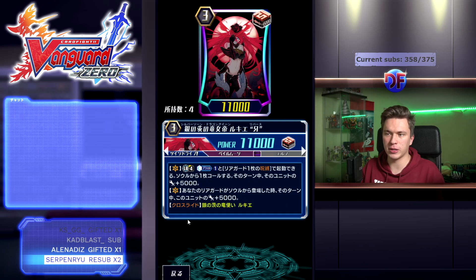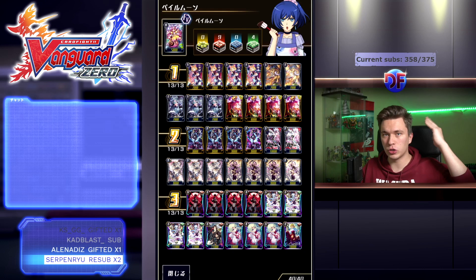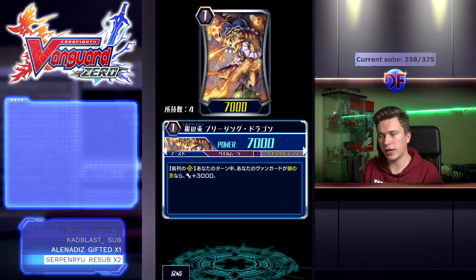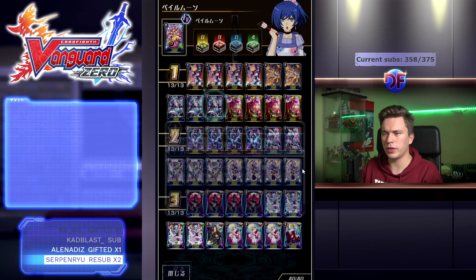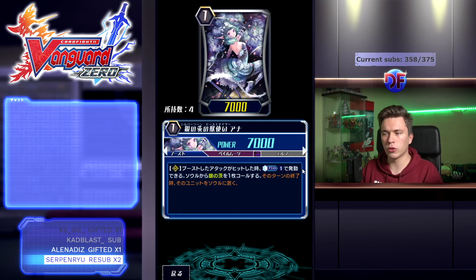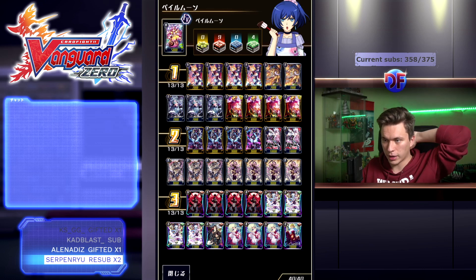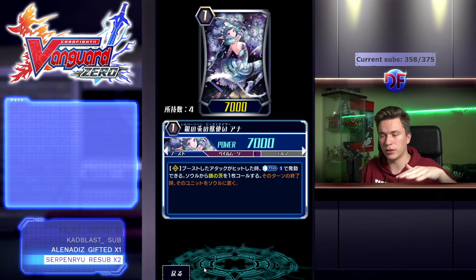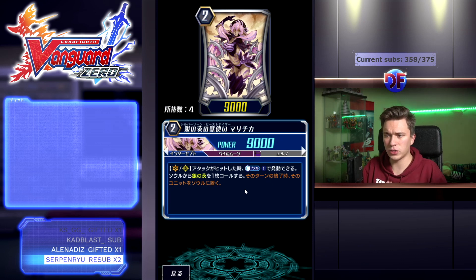You don't care about being given the limit break so much in this deck, because we often just ride up to Luki Reverse anyway and use her plus 5k skill, which is non-limit break, to make big power columns and push them to five and win that way. I'm running two 10k attackers because sometimes you need them if you don't have grade twos. And then three of the Ana — when her boosted attack hits, Counterblast 1, call a Silverthorn from your soul at the end of the turn and put the unit back into your soul. This card is really good because it doesn't need to hit Vanguard anymore — now you can boost her and hit a rearguard.